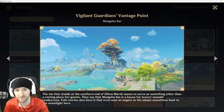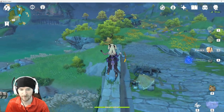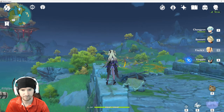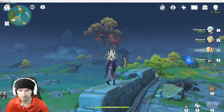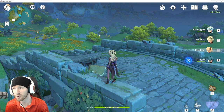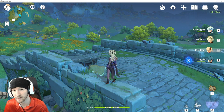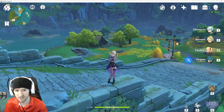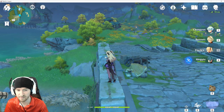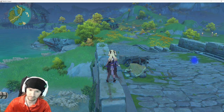Going to Wangshu Inn, Village Guardian's Vantage Point. This one is located literally right here on this rock wall next to the bridge overlooking the inn. For those of you who have seen my artifact farming video on how to level a legendary up to max level 20 in nine days without spending resin, you already know this one's here because it's part of the path we take to farm artifacts. If you haven't, there'll be a link in the description below.